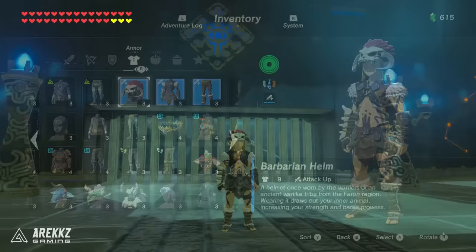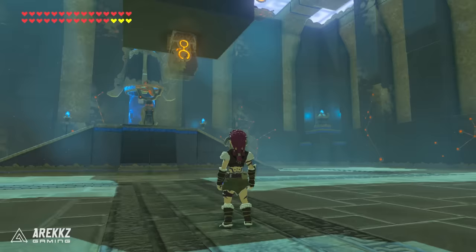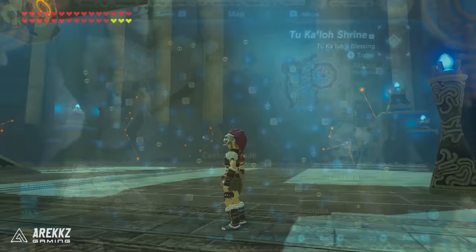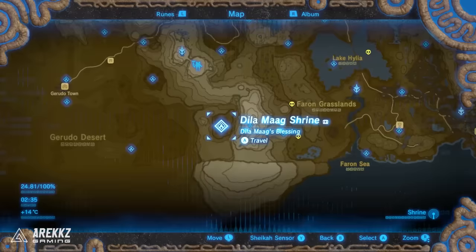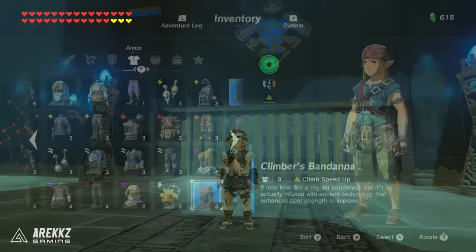After that you then have the Barbarian set. This actually looks pretty badass and it has the added bonus of giving you attack up. Most complete sets in game, if you upgrade them to level 2 at the Great Fairy, you also unlock a secret set bonus. In the case of this set that is charge attack stamina up, which basically reduces the stamina cost for your charge attacks. The helmet comes from the 2 Kalos shrine, the chest piece from the Dila Marg shrine, and the legs from the Kwazatoki shrine — basically the three mazes.